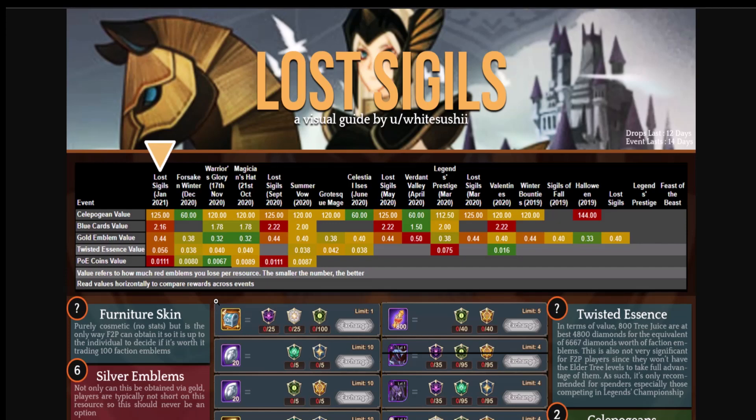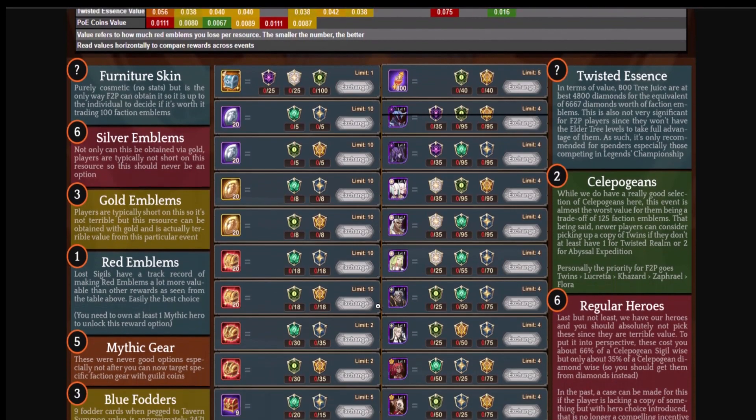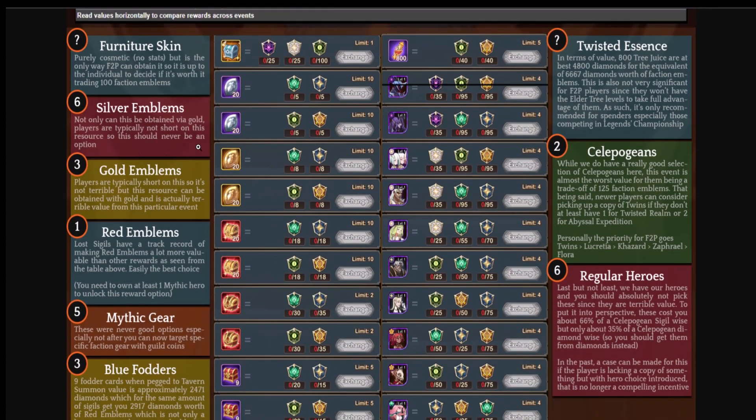200 red chests as free-to-play is absolutely phenomenal — that's two-thirds of the way to a plus-30 signature item on a hero. Let's break down what the rewards look like. First, furniture skin — purely cosmetic, no stats — but it is no longer the only way free-to-play can obtain it, as White Sushi's guide notes.